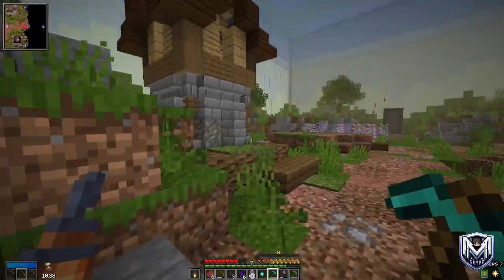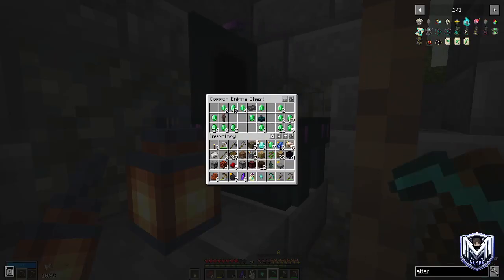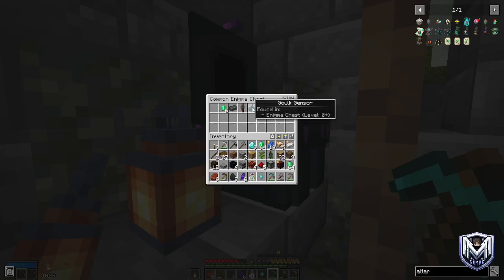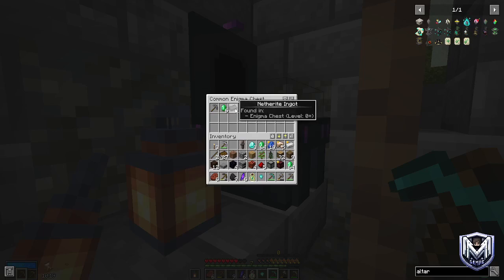We're at the end of this section and we got an enigma chest — absolutely insane! These things have nether ingots, a villager, a sculk sensor... Let's get rid of what we don't need and take the villager sculk sensor.